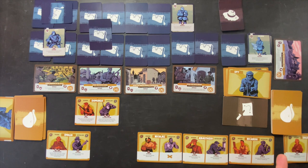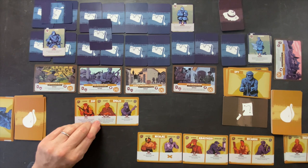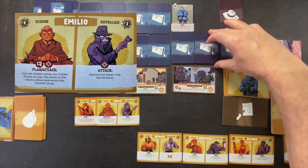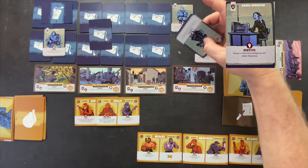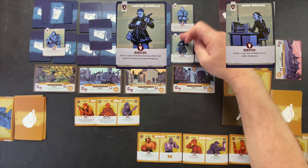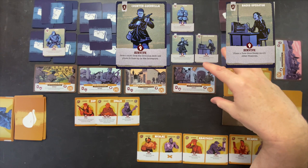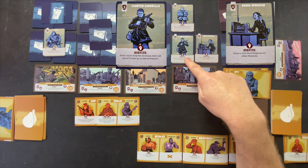As the second planning action, we play Emilio to copy Domingo's hidden action — also flipping two enemies and discarding one. We flip up a Radio Operator worth 2 points — place a face-down enemy on all other missions if they survive, which is nasty — and a 3-point enemy. So we have enemies worth 8, 2, 3, 3, and 3 — very nasty defenders. Now we consider: we could let the counter-guerrilla survive and take out the radio operator for 2, or technically ignore the jailer and just go for 8 points, since we don't have to beat every enemy.